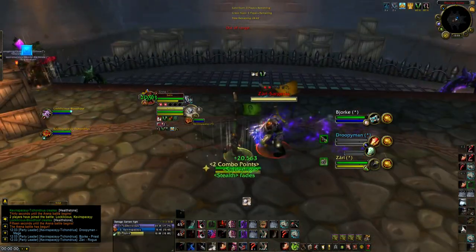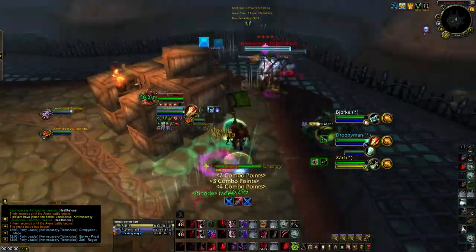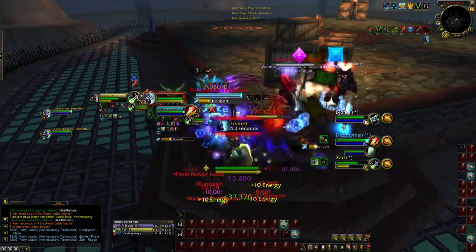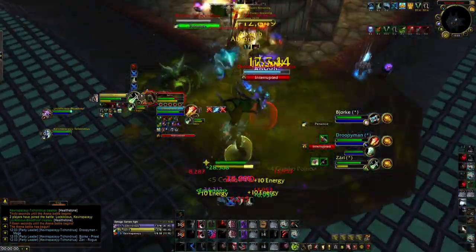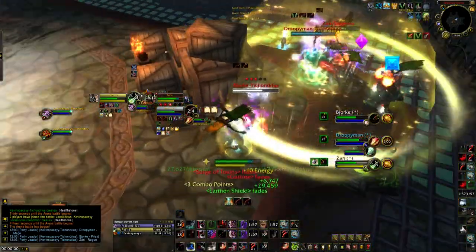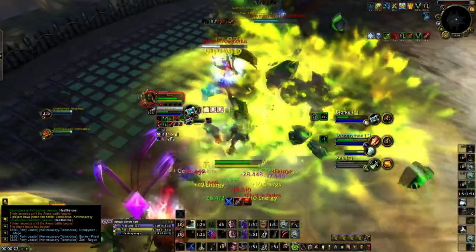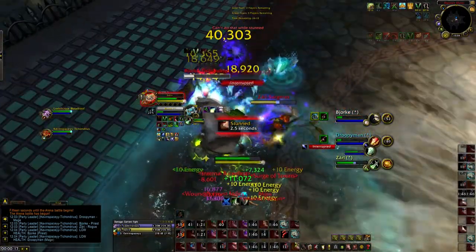We start off this game with a Cheap Shot on the rogue, Garrote, Mutilate, Rupture. Garroting from Subterfuge doesn't trigger the cooldown. I then run over to the mage, get 5 combo points, and Rupture him as well. I get stunned, sit some crowd control, get 5 combo points, and Envenom. Then I set up for a switch on the priest with Vanish Garrote, Kidney Shot, Vendetta, Mutilate Mutilate, Rupture, Exsanguinate, Kingsbane, and I start spamming as much damage as possible into my kill target. He eventually gets overwhelmed — my warlock makes some smart plays by spam fearing and we score a kill.